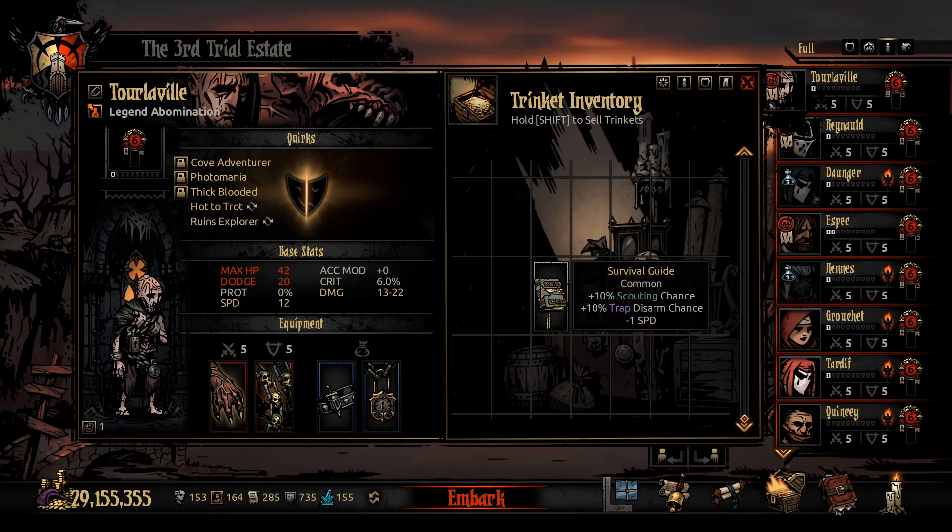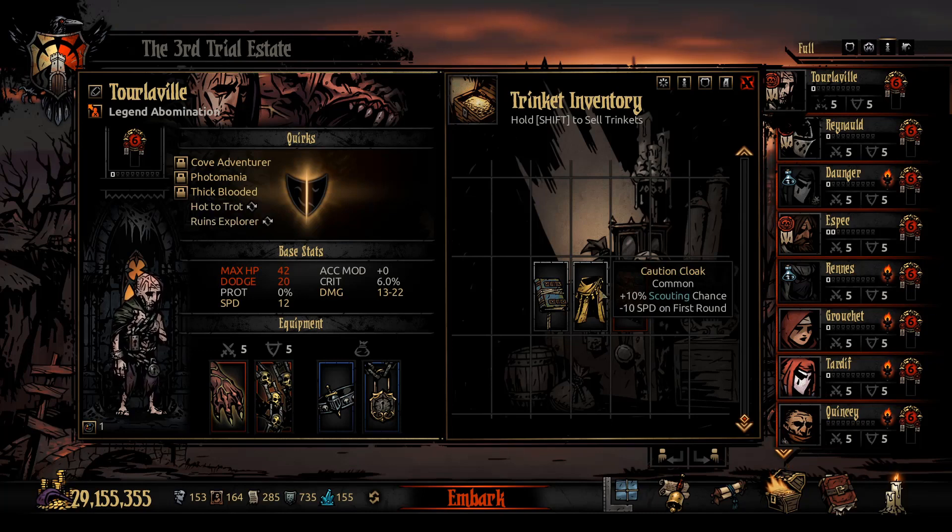Some useful scouting trinkets: the Survival Guide is a common item you'll find early. With all DLCs it's harder to get early, but without DLCs it pops up regularly. The +10% scouting and +10% trap disarm for -1 speed is very good and should be used often in the early game. The Caution Cloak also gives +10% scouting, but it's arguably not as good as the Survival Guide since it lacks the trap disarm bonus. The -10 speed is a one-time penalty rather than every round, making it a solid option if you have no other scouting items.